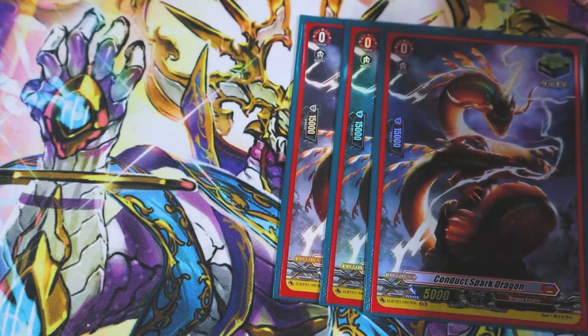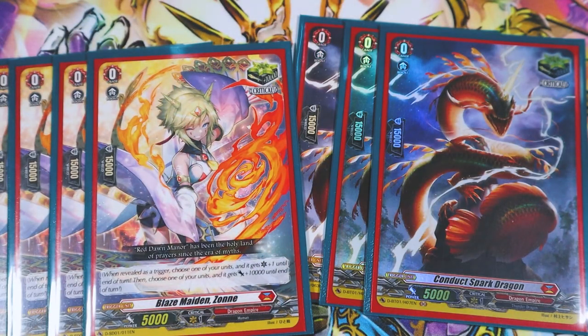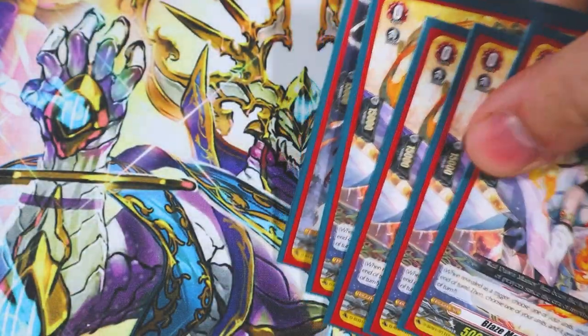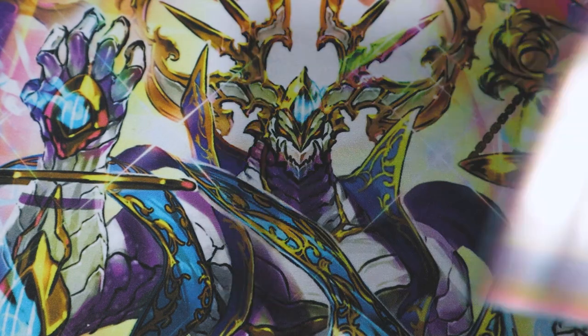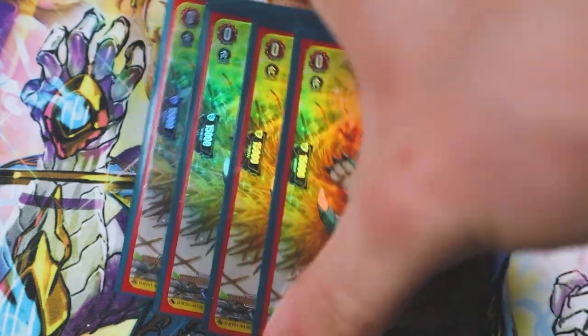Because we have Drag Veda we run seven crits — just vanillas doing what they do best. Crits win games. Lastly we got four heals, and we got the best heal — the dinosaur one.